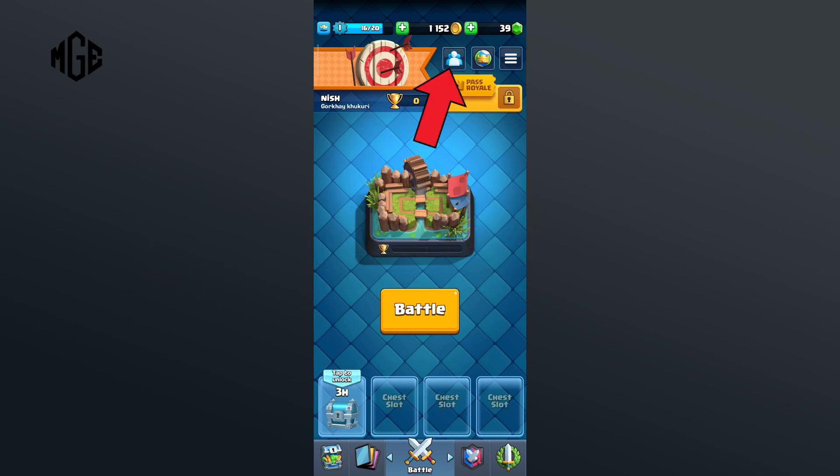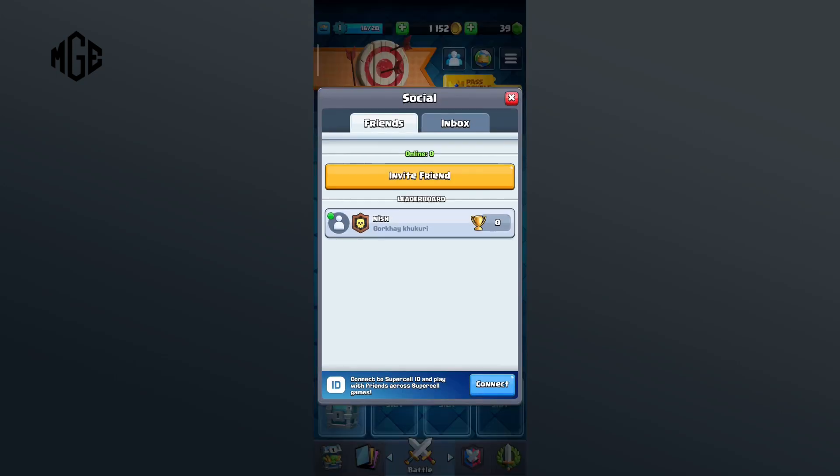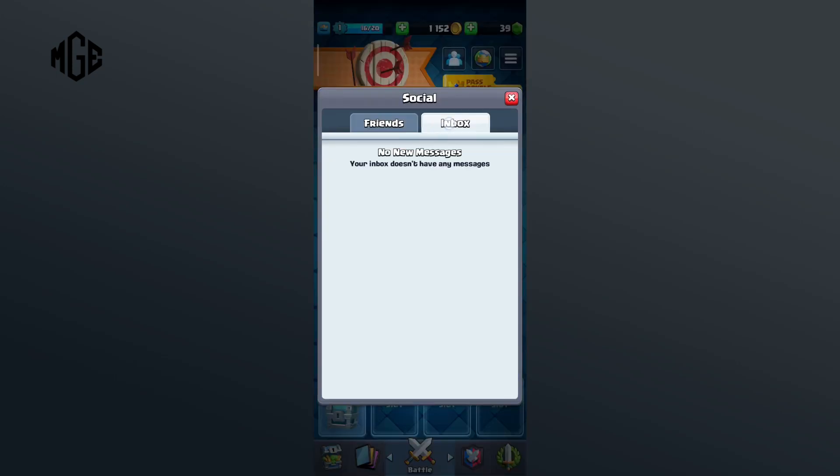First of all, click on the icon with three profile icons in the top section of your screen. Here tap on the Inbox option. And this is the page where you can check messages from your friend and interact with them.